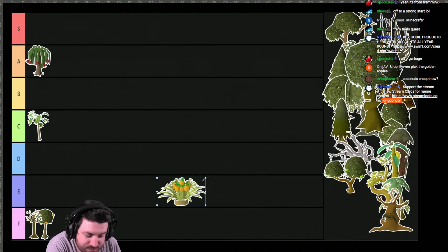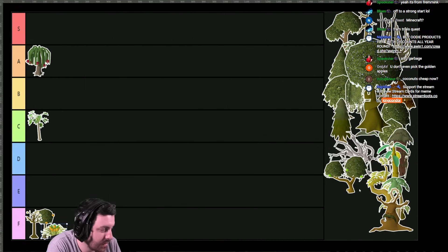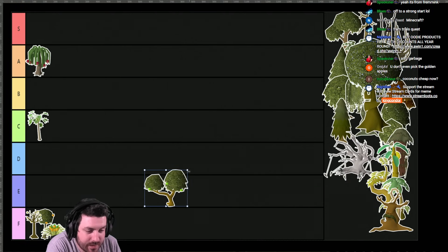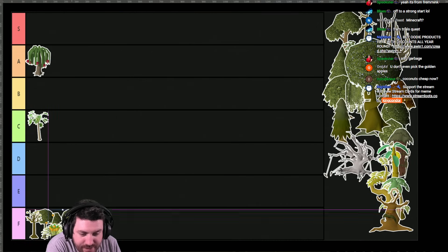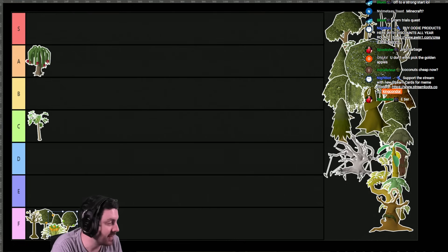Pineapple tree — you might not like this opinion — garbage, F tier, shit. Apple tree, absolutely garbage, F tier. These are all shit trees. You don't even need to do these trees because farming is so quick to level that you skip these trees almost immediately. F tier, not E.